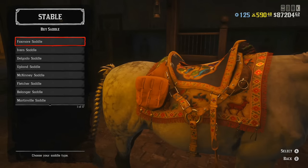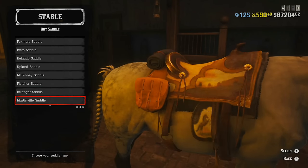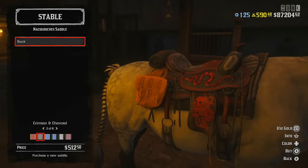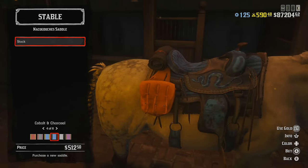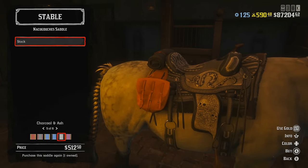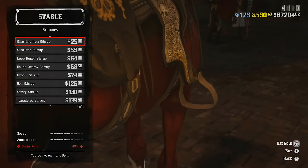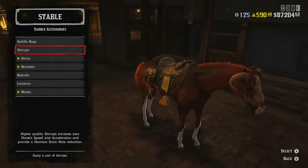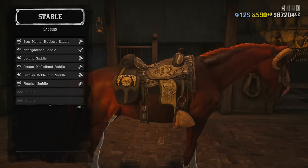Now let's talk about the more important thing: the saddle. Here we have only one option — it's a no-brainer. The Nacogdoches saddle, available at level 35, costs $512. It's definitely the best saddle in the game and no other saddle is even close, because the stamina drain rate is broken for this saddle. If you buy the most expensive stirrups for it, your horse will never run out of stamina. Just buy the Nacogdoches saddle with the most expensive stirrups and any horse will do absolutely fine.